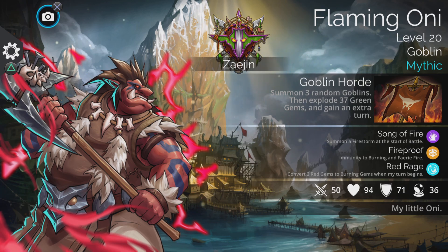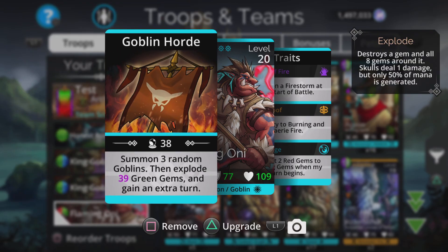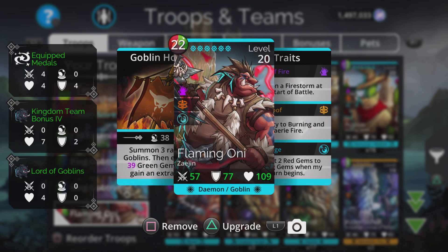I've made him into an Archer-class team and a very aggressive Sunspear team which uses his traits really, really well. I'll show the Archer-class team first. His spell is to summon three random goblins, which is really cool on its own. If there's only one thing worse than goblins themselves, it's a goblin which summons more goblins.